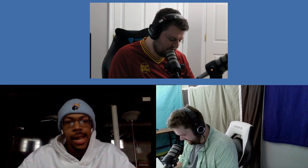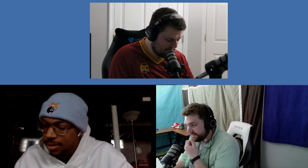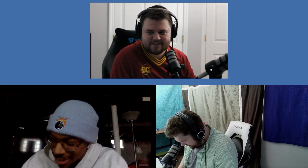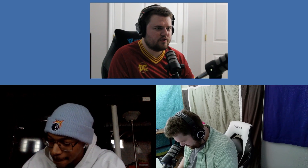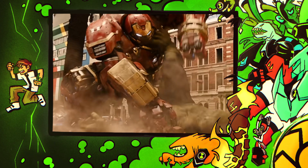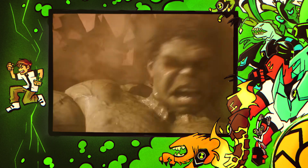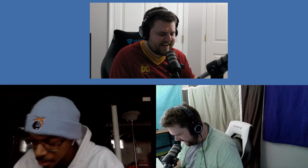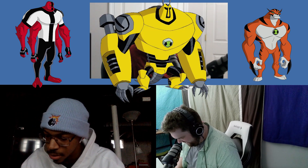Steven's next pick is Armadrillo. He loves the aesthetics and the digging ability. Armadrillo has strong strength — Steven pictures him like Tony Stark punching the Hulk saying 'go to sleep.' Hopper recaps: Steven has Four Arms, Rath, and Armadrillo — punching heavy hitters. Dan says he'd trade all three for Diamond Head, that's how much he loves Diamond Head.